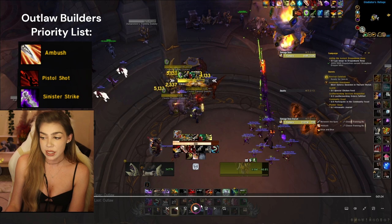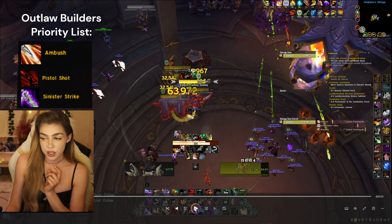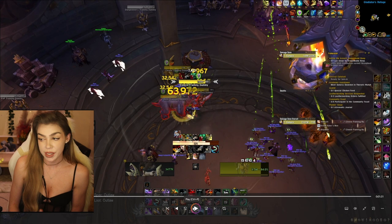I do have a Pistol Shot proc, so I'm going to use my Pistol Shot proc here. And now I have an Ambush proc. I'm full on combo points so I'm going to Dispatch, and then I'm going to immediately Ambush. You can press your trinket whenever you want, just depending on the pull that you're doing — if you have it available, press your trinket whenever.